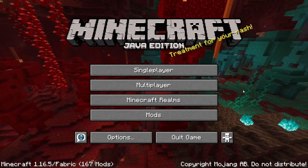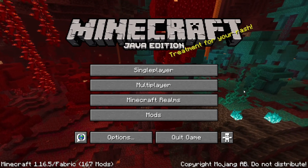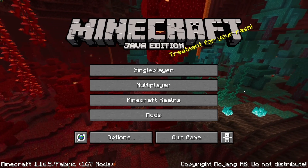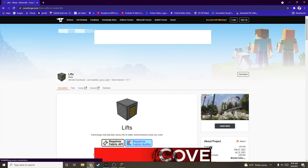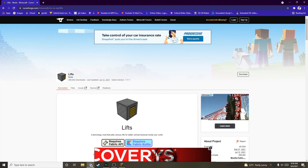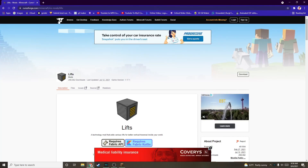If you need any extra help, there's my comment section — I'll reply within a day. There's also an extra resource: go to curseforge.com/minecraft/mc-mods/lifts — I'll leave this link in the description.